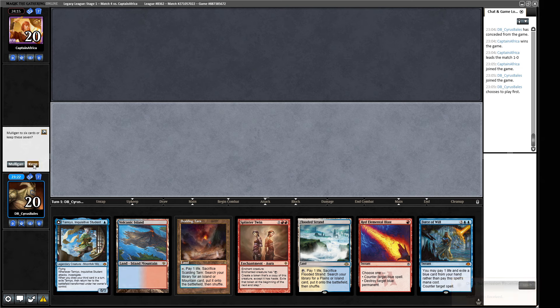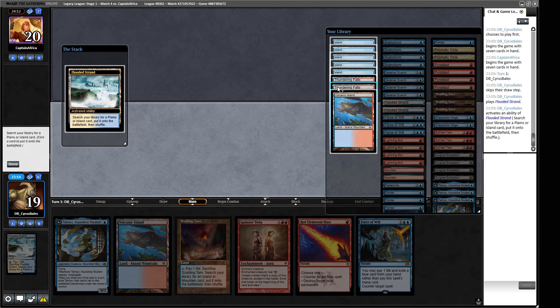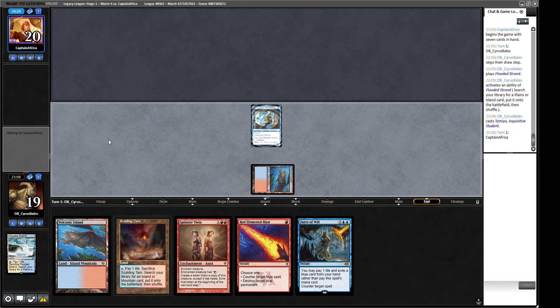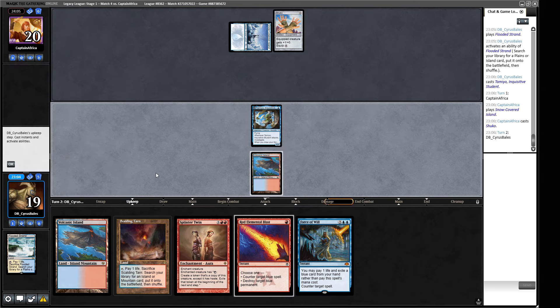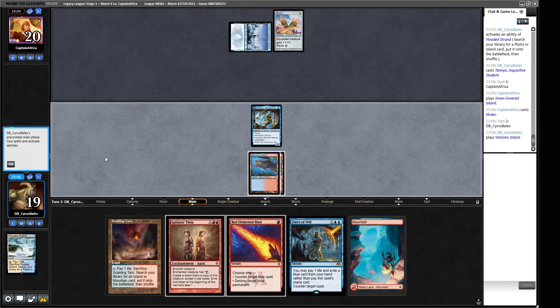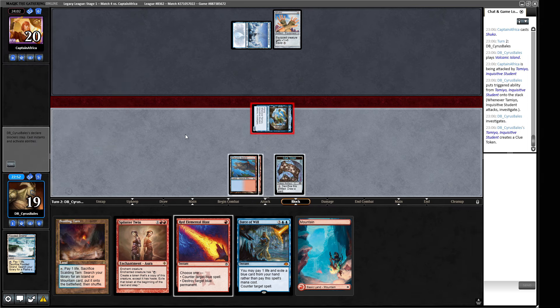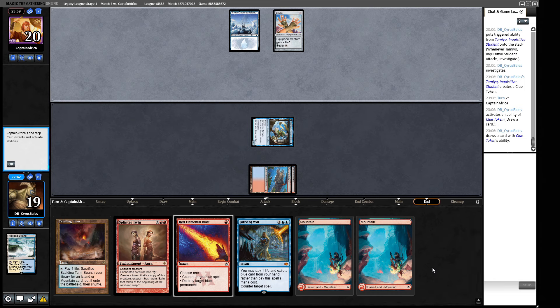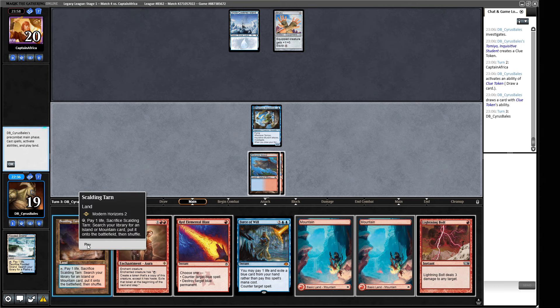This hand looks good — we have the mana we require. Our opponent isn't going to mess with our mana so we go get the Volcanic Island. We've got Tamiyo but no blue card for Force of Will — we have Pyroblast though. If we draw a blue card we have Pyroblast and Force of Will. I'll just play out the Ponder here. We're going to get Tamiyo cracking, and assume the Pyroblast can do enough for us. We can play around Daze. Our opponent didn't have a second land — their hand is probably stacked.